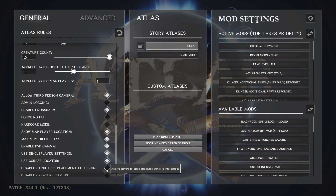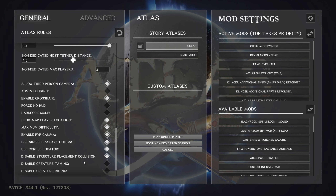Disable placement collision — this allows you to place things so they clip into the terrain. I like to turn it on because it's my game and I like to be able to build into the side of mountains and things like that. Turn it on or not depending on what you want to do.